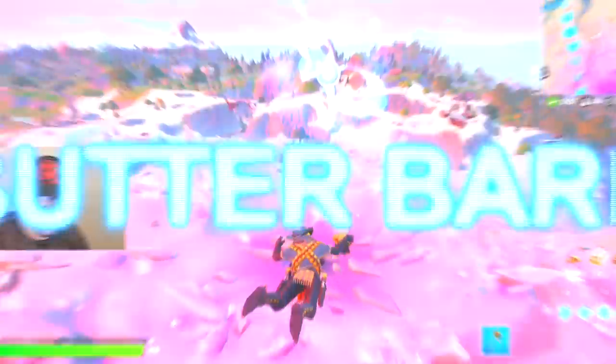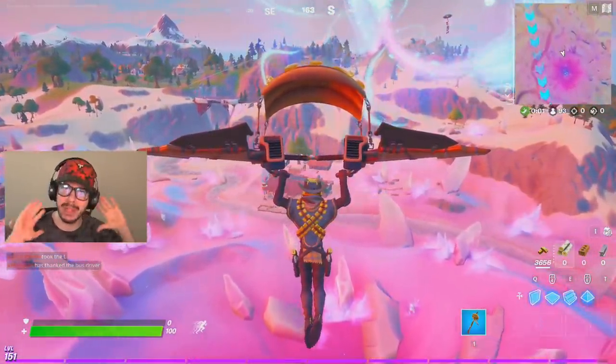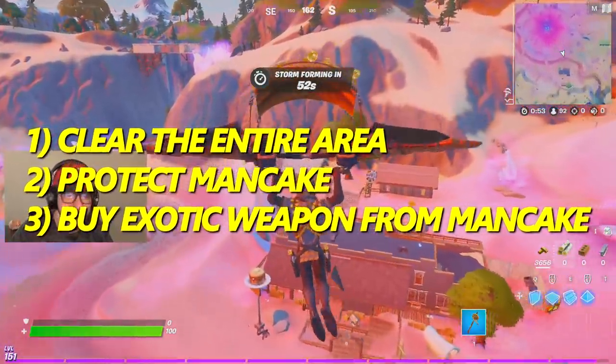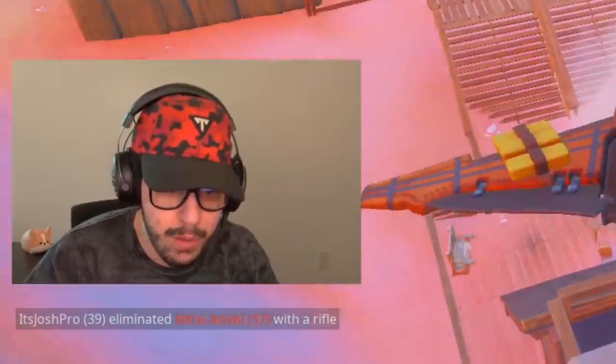Howdy partner, today we're headed over to the Butter Barn with 3 main objectives. One, we gotta make sure we clear everyone out that lands there — everyone needs to be eliminated. Two, we have to protect their cousin Mancake. He needs protection, it's his place. And three, we gotta buy the exotic weapon from him, the Nighthawk. That is gonna be our goal for this one.